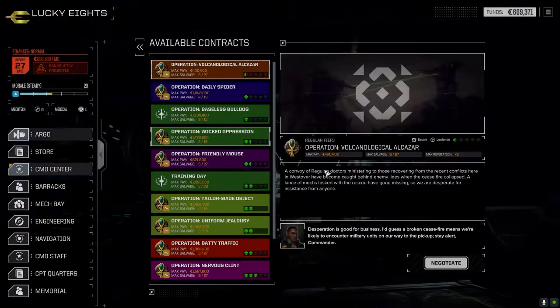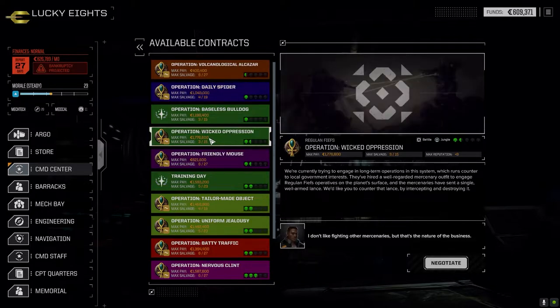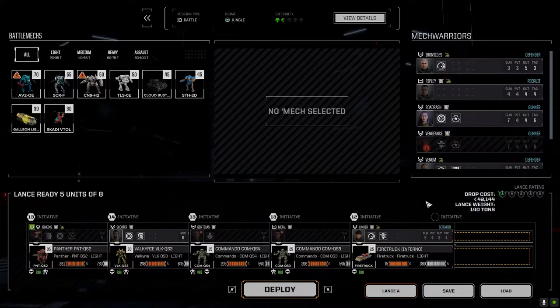Let's go to the command center. We know what we're taking today. We're going to go after this guy right here — Wicked Oppression. It's a well-regarded mercenary outfit. They've got a single well-armed lance. Let's negotiate this — going full salvage on it. See if we can get some good stuff. This should give us our financial report, hopefully, unless we get pasted. In which case, it won't.